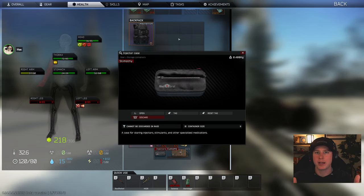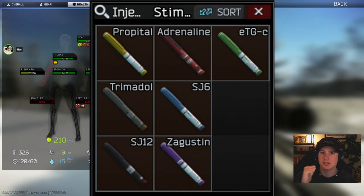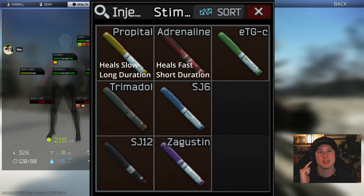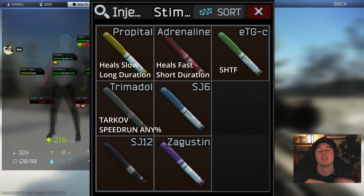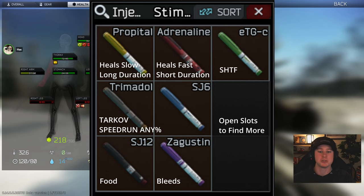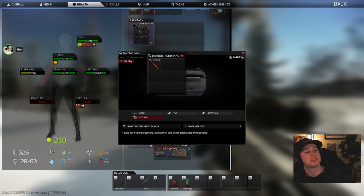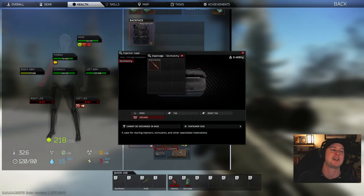To recap everything: Propital heals you for a long time but not fast. Adrenaline heals you fast but only for a short time. ETGC is your 'shit hits the fan' stim — pop it when you're really messed up. For getting out of raids, Trimidol and SJ6 will get you out fastest. And if you forgot something — food, water, or bleed treatment — Zagustin and SJ12 are your best friends. That concludes the injector case wrap-up. I hope this was helpful. Leave a like, thank you for watching, we're so close to 3,000 subs. Leave a comment for the algorithm. Drink water, sit up straight, take care of yourself — I love you and have a great day.